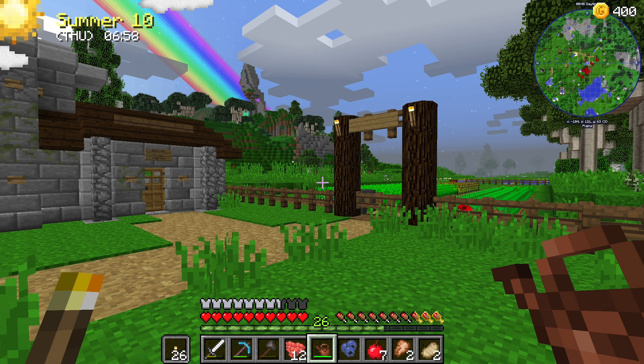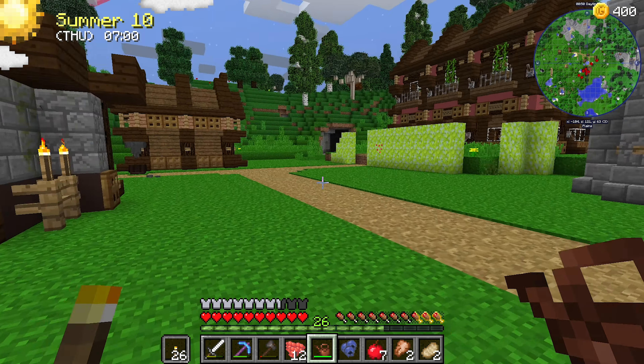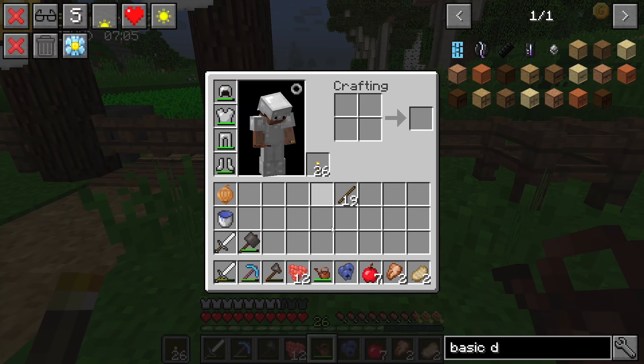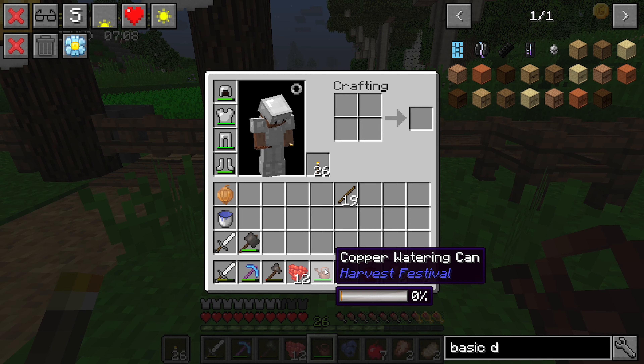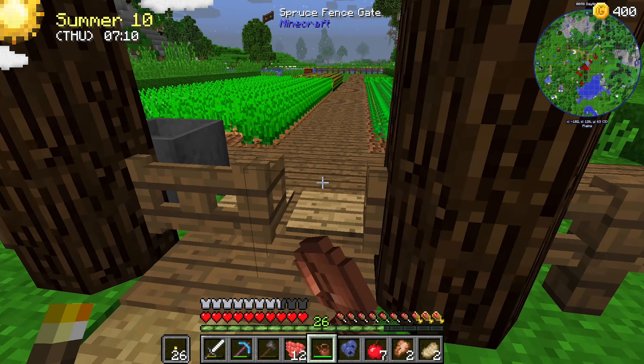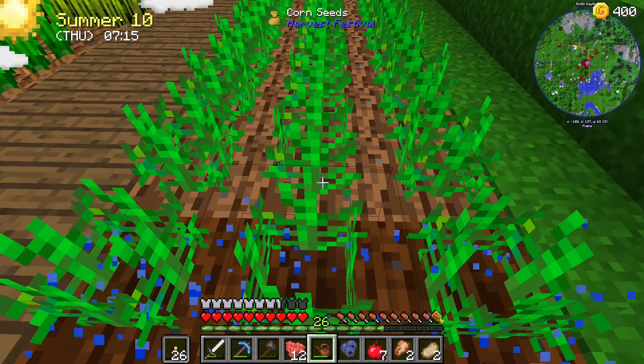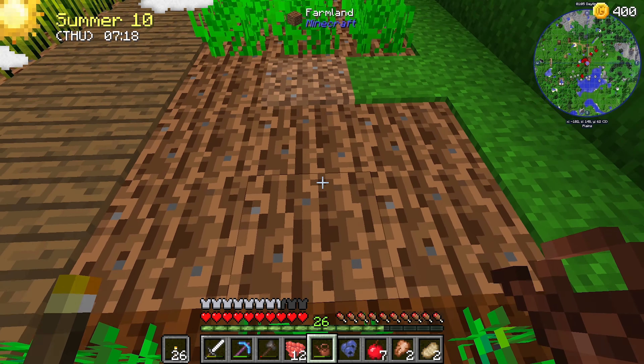Hey guys, Predator here. Welcome back to Farming Valley - here will be another episode. We're up to day 10 of summer. We've finally got our upgraded watering can back. So if we come through here we can actually hold right click and throw down a whole heap more water than we could before, which is awesome.